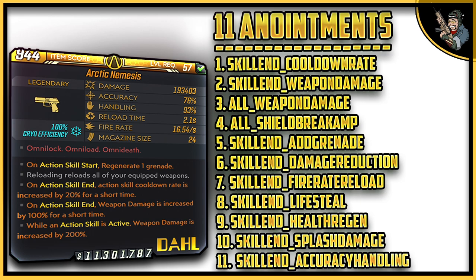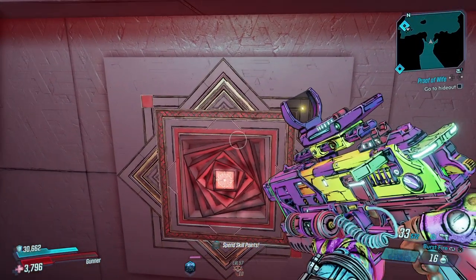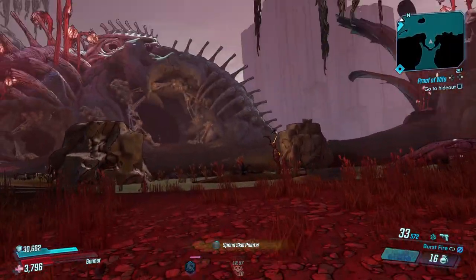I have an entire easter egg on this weapon where I added even more anointments — 11 additional anointments beyond the four I mentioned at the start of the video. Those are: cooldown rate, weapon damage, weapon damage plus shield break amp, grenade damage reduction, fire rate, reload, life steal, health regen, splash damage, and accuracy handling. So you have 15 total anointments on this custom modded weapon.